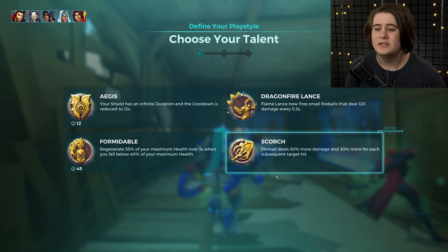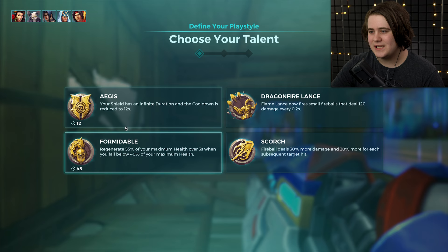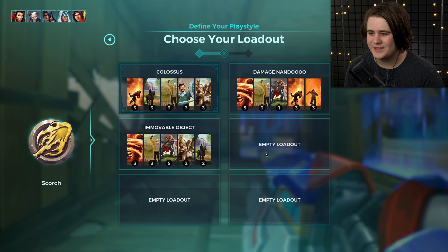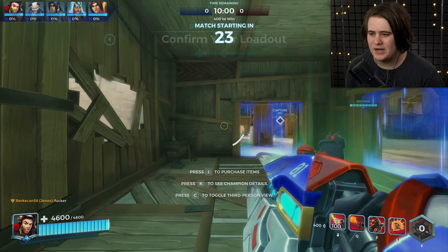This is the standard loadout I go for with Nando, but today we're going for damage Nando. We're just going to have Fireball, Eliminations Reduce Cooldowns, a Throwaway Card, and those two movement speed and anti-heal cards which I've already explained. The Genos is being a little salty in the chat saying their Lex made him lose two matches. Let's just pick up some Kronos and get going.